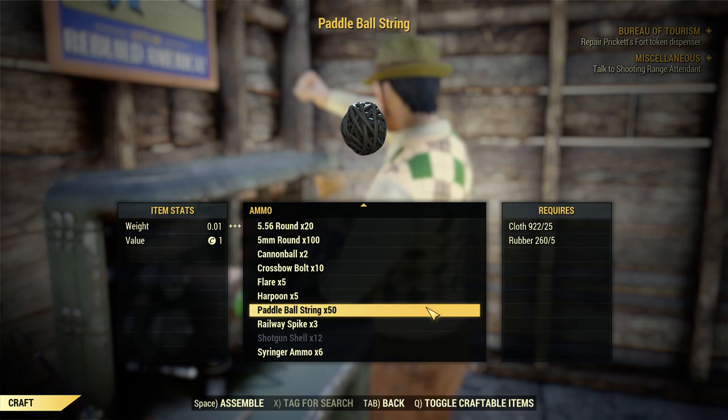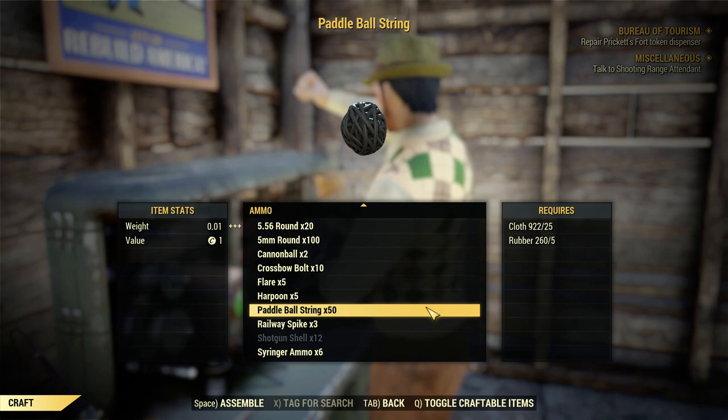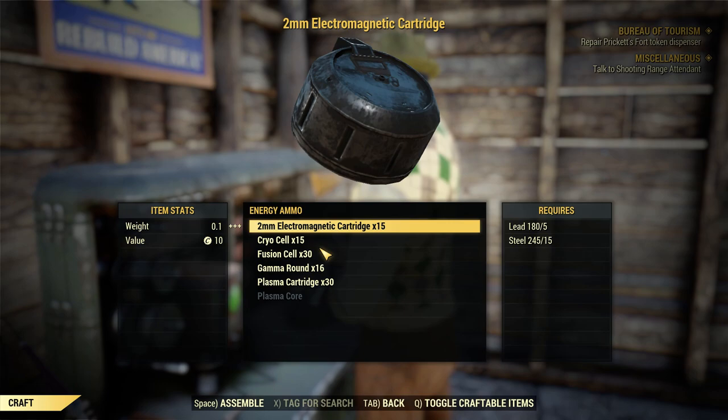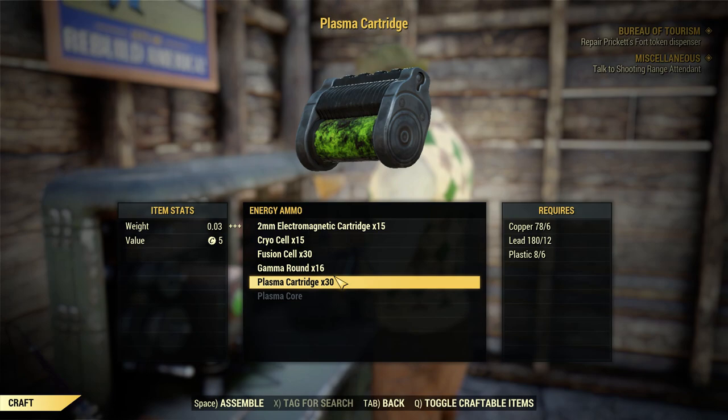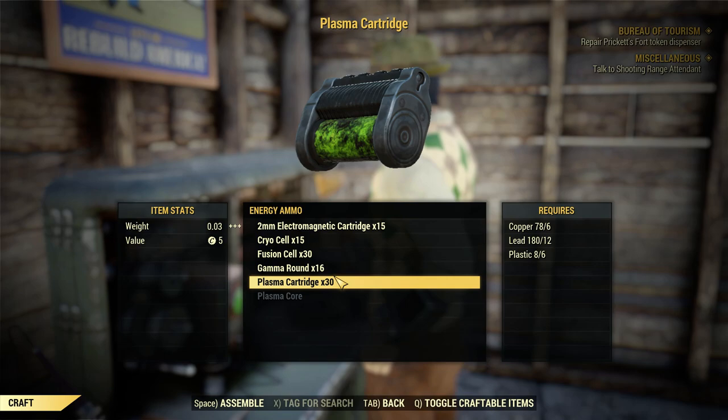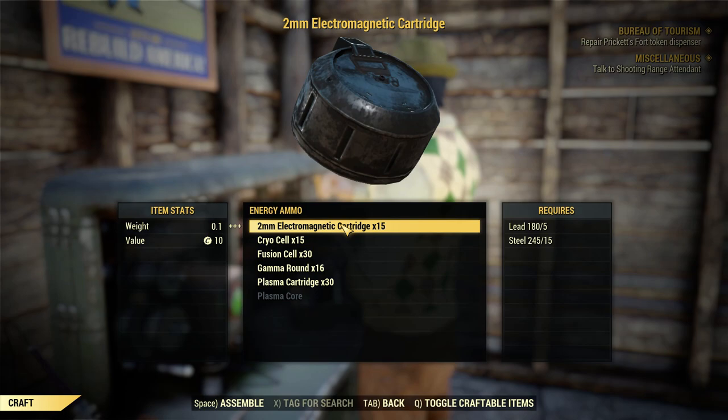If we look at energy ammo, most of the energy ammo is profitable to craft. You save anywhere between 1.2 to 1.4 pounds. I'm going to attach a Google document - the links will be in the description - so you can look at all the numbers that I've run. I'm just going to hit the highlights. The 2mm EMC, I think that's used by the Gauss Rifle - that actually gains a quarter pound, so that's one you want to craft as needed. The rest of these are weight saving, so they're okay to craft.